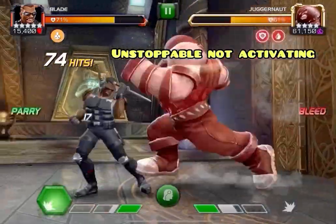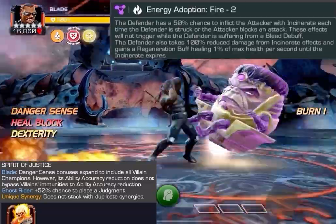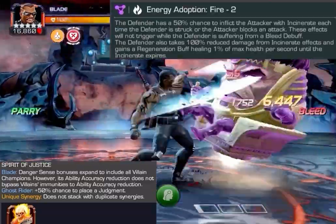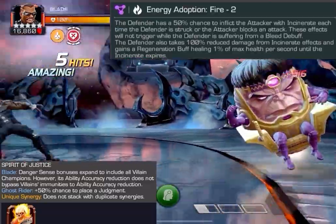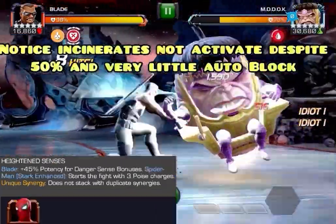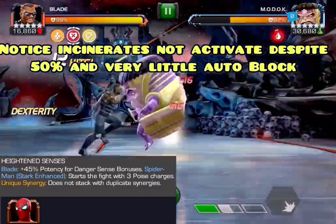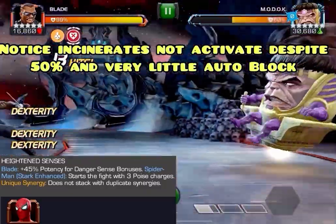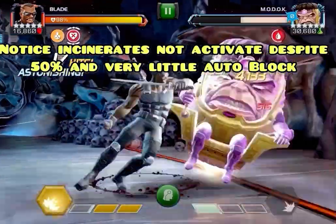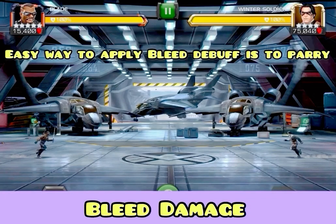That Danger Sense can stop their different abilities. With the Ghost Rider synergy, you can get it against any villain. So with synergies alone — mystics and villains — that's a huge part of the game. Add in the Stark Spider-Man synergy and you also get some increased potency for those Danger Sense effects. Great synergies here; we recommend using synergies with Blade as much as possible.